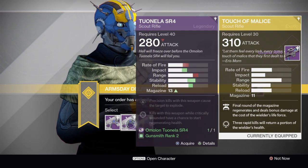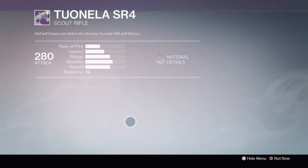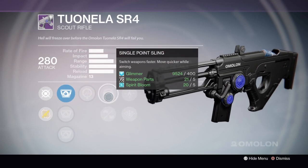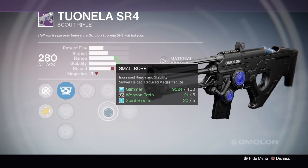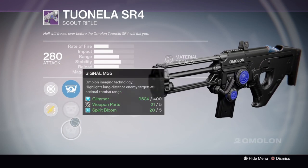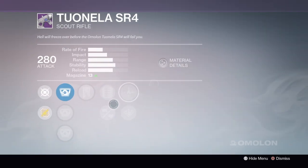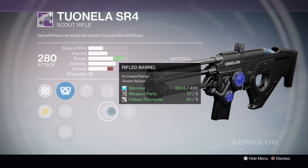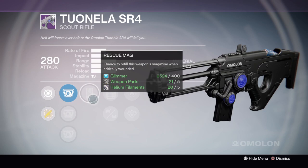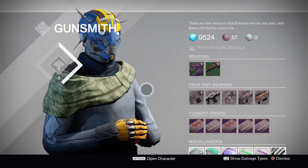And then the Tuonella SR4 — we've got one with Firefly now. This is a pretty good one for PvE. If you're using this scout rifle, you're using it for PvE. This one has Life Support, Firefly, Smallbore, and Single Point Sling. The other one has Firefly, Rifled Barrel, Extended Magazine, and Rescue Mag. I personally don't like these more than the Hung Jury, so I'm just going to keep holding it — and I might just hold it forever.